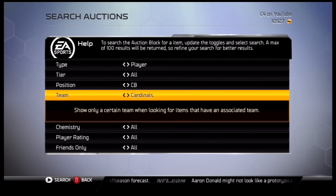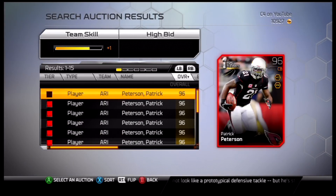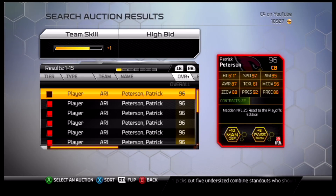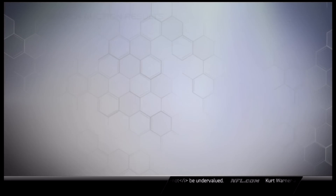Number five is the elite 98-rated Patrick Peterson. I believe there's a draft card — a combine warrior type card — that's a 98, but we'll refer to this 96 one. Patrick Peterson: six foot one, 97 speed, 87 awareness, 96 man, 88 zone, 92 press. This guy's a beast, can get it all done, super freaky speedy too.